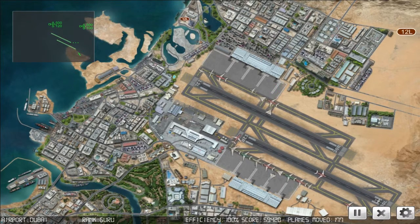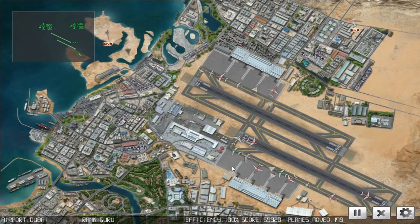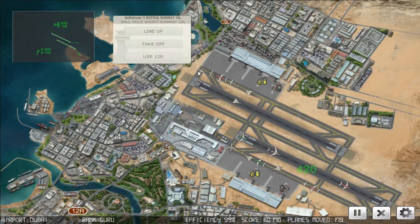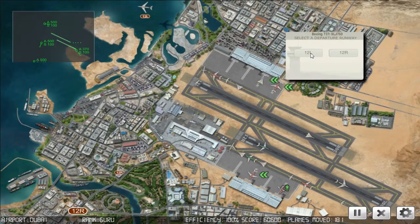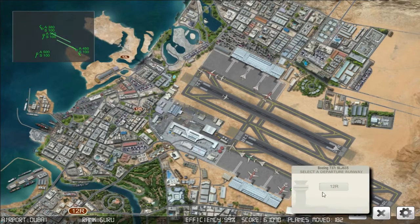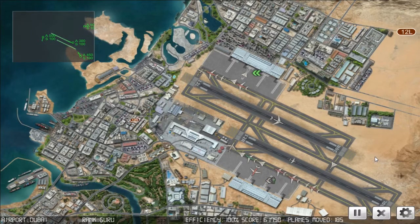Lambda 151, cleared for takeoff runway one two right. Blue Star 367, cleared for takeoff runway one two right. Big Jet 942, cleared for takeoff runway one two left. Sending off three planes, two more are ready to go. It's a little hectic here. 61,000 points though - I feel good about that.